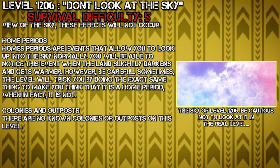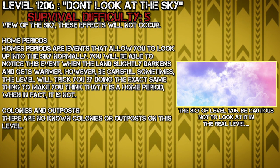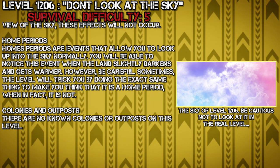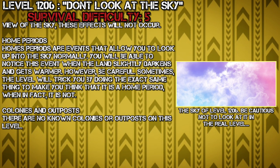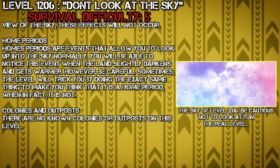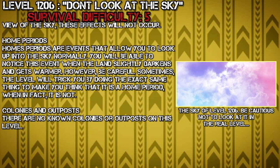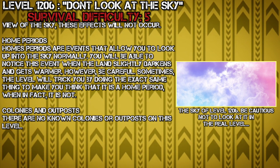However, home periods. Home periods are events that allow you to look up at the sky normally. You will be able to notice this event when the landscape darkens and gets warmer. However, be careful — sometimes the level tricks you by doing the exact same thing to make you think that there is a home period, when in fact there isn't.